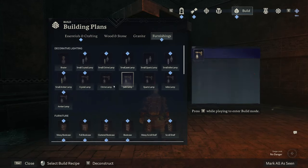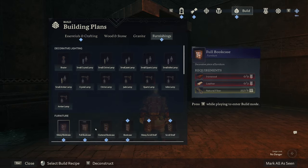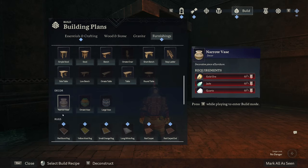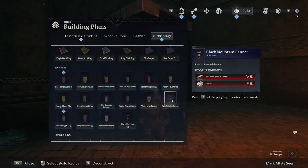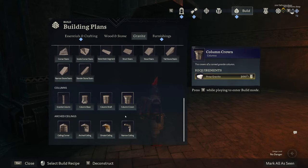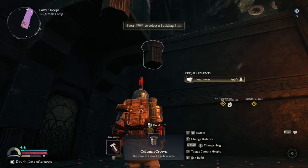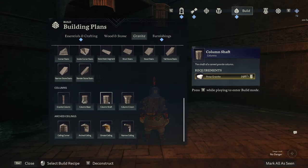We've got crystal lamps now but we don't have the furnishings from back at base. We'll start furnishing this stuff later on - there's a lot of stuff here that will make things look really good inside. We've got rugs, banners, and loads of Numerion cloth at the base so we can stick things in the doorways. I might put the column crown in there - it only takes one granite. We have gone through a significant amount of granite already.